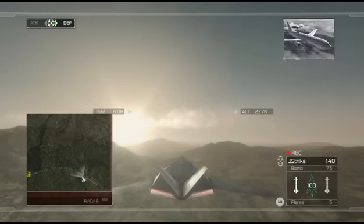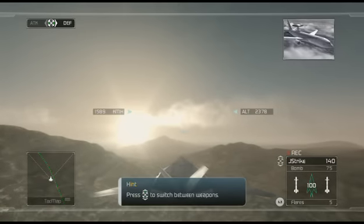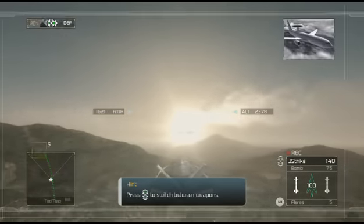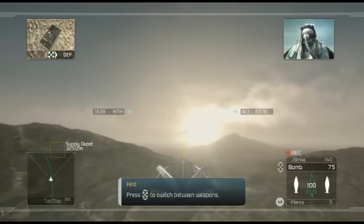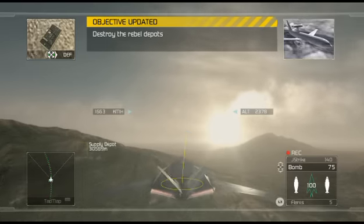Ripper flight, remember to engage enemy ground targets with freefall bombs. Save your missiles for airborne targets. Align the reticle with the ground target and release the bomb — that'll guarantee a hit. No need for a lecture, Oracle. We know what we're doing. The rebel depots are now updated on your ERS tech map. Good hunting.